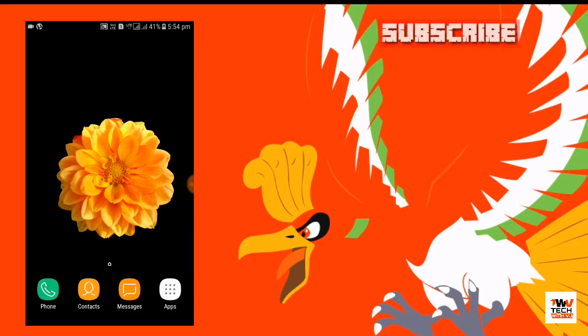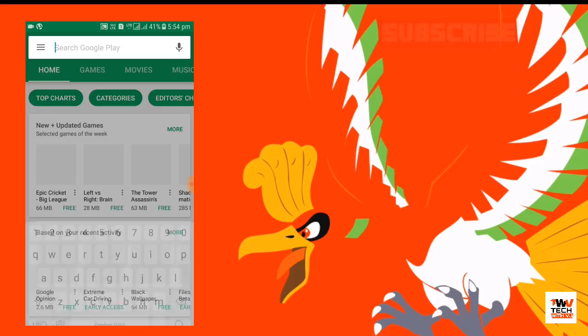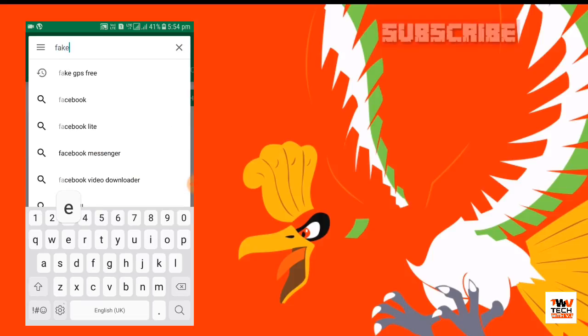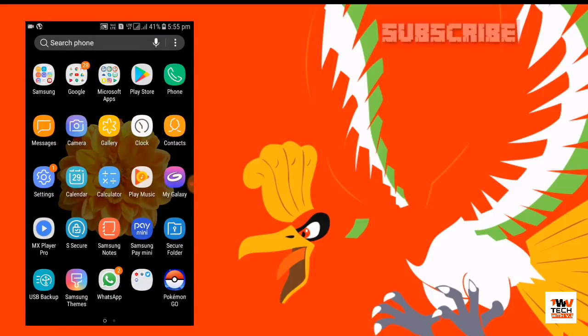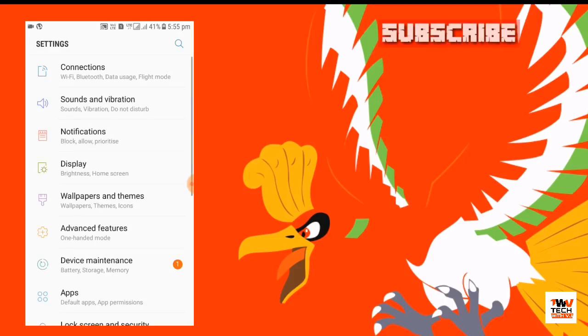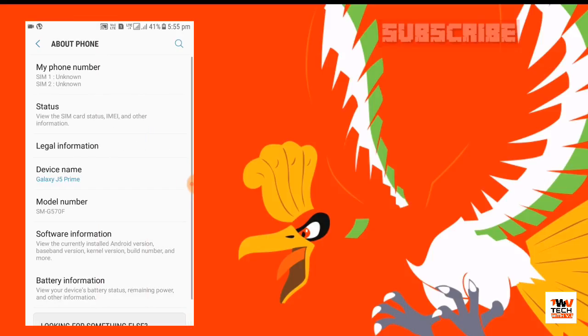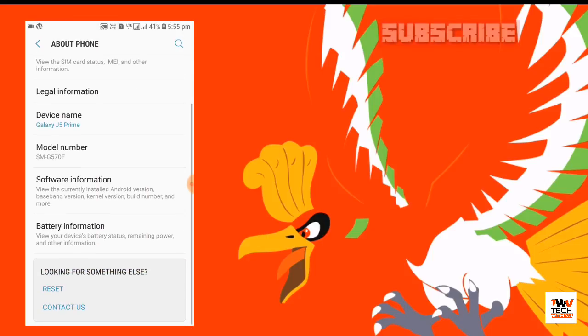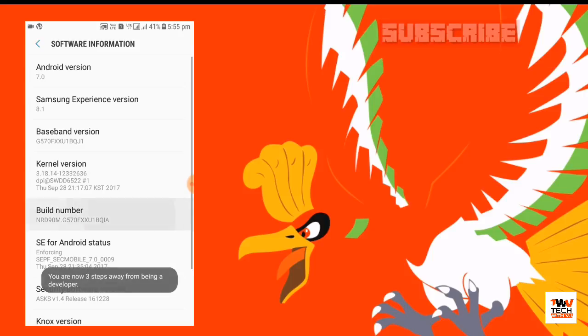So let's get started. First of all, go to the Play Store and search for an app named Fake GPS Free. This app is free and the ratings are also good. After downloading this app, go to the home screen and open the Settings of your device. Scroll down and go to About Phone, then scroll down and click on Software Information.